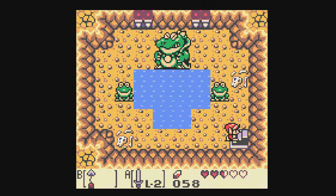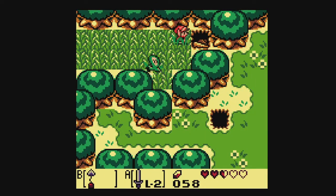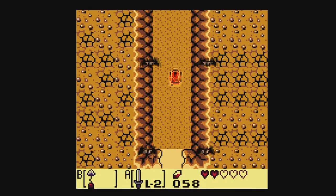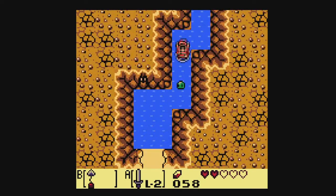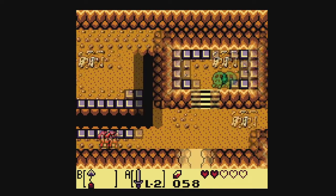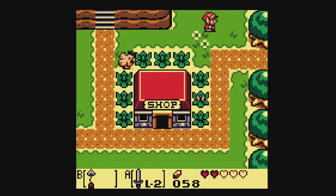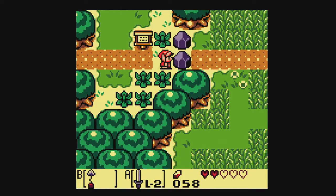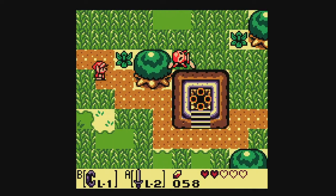Level 8 should be where the entrance is, close to level 4, Angler's Tunnel, so I'm gonna head off there. And then I'll meet you when we're closer to dungeon 8. Oh, I just thought of it — I can now get the rooster as well, and I know exactly where the Eagle's Key cave is. That could be pretty cool. I'll have to keep that in mind.